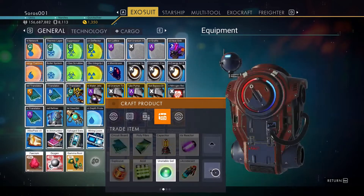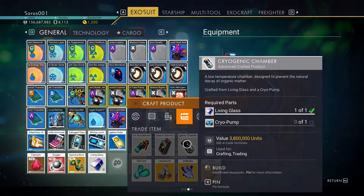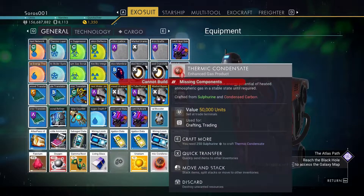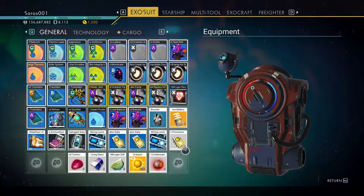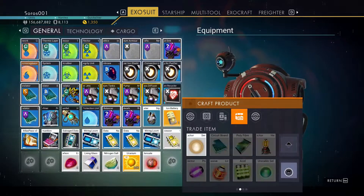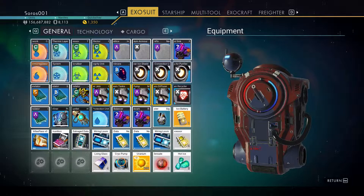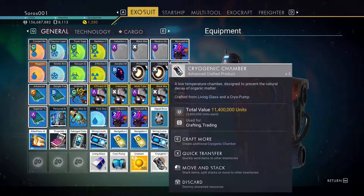We should have enough frost crystals to make the glass now — that gives us 20 glass. Make the living glass. The other thing we need for the cryogenic chamber is the cryo pump, which is hot ice and thermic condensate. Hot ice is nitrogen salt and enriched carbon. We've got our nitrogen salt and enriched carbon, so make the hot ice, then the cryo pumps, and that allows us to make our cryogenic chambers.